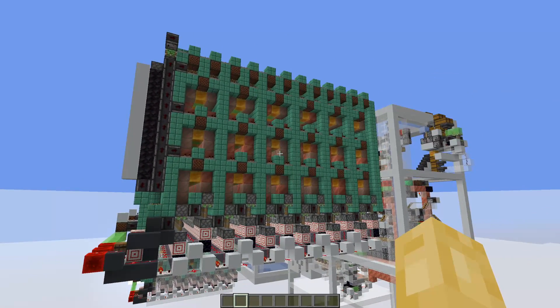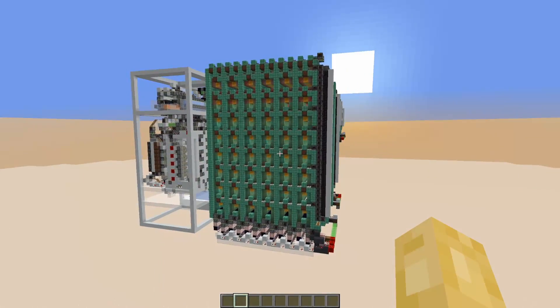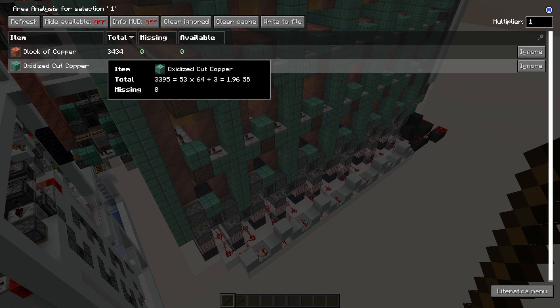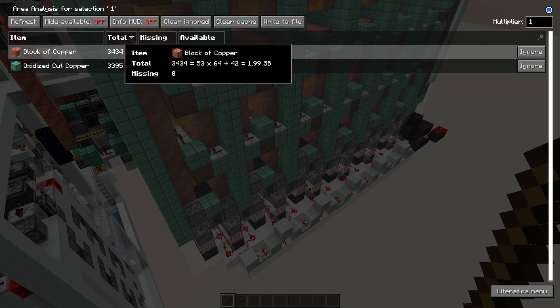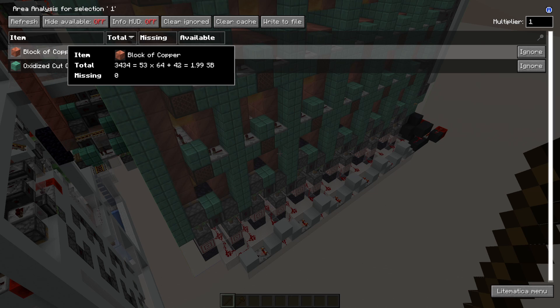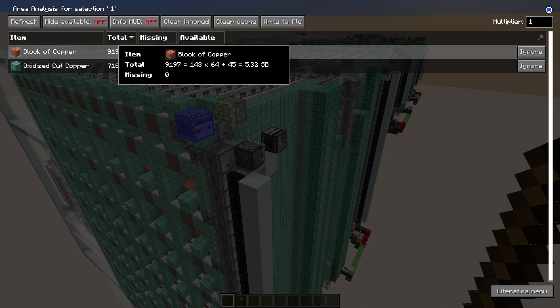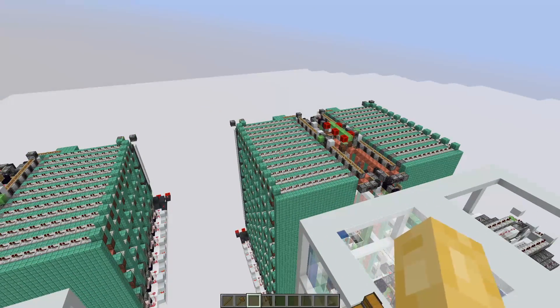So the trade-off is simply this: to get oxidized copper faster, you need to have more copper. If we compare the two options, we can see that the smaller version requires approximately two shocker boxes of oxidized cut copper to build the silos and catalyze the oxidization reaction, and it will also cache about two shocker boxes of copper blocks when you run it. The larger module is roughly three times that amount. So take your pick depending on your copper production needs.